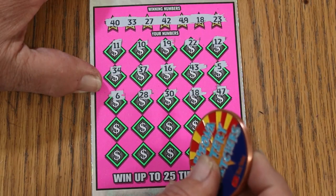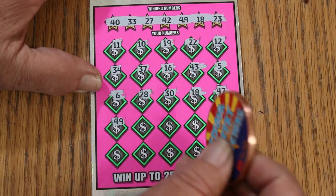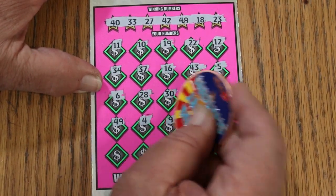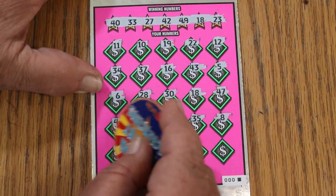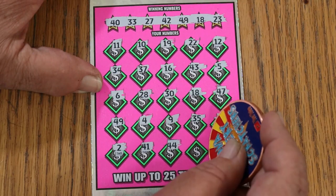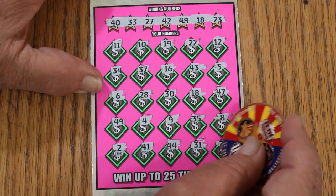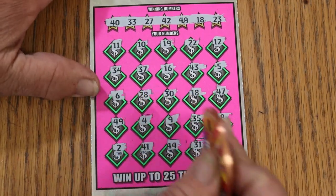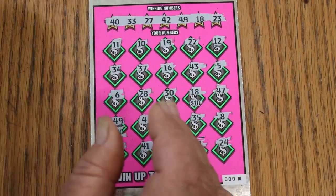47, 49. Okay, we got 18 and 49. Continuing to scratch: 4, 9, 35, 5, LV's 8, number 2, 41, 44 Club. This ticket doesn't scratch as smooth as expected. And 24. So we got the 49 and the 18 — let's see what we're going to get. 10, and 10 for 20. Money back.